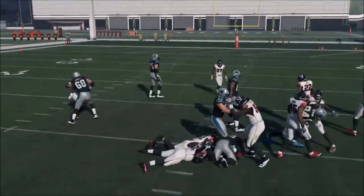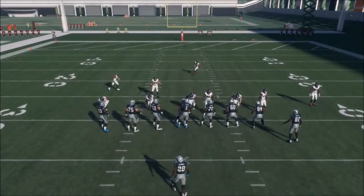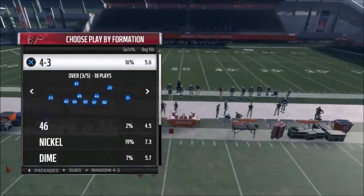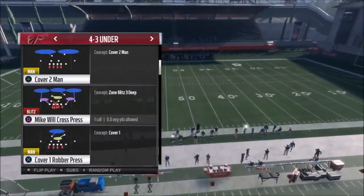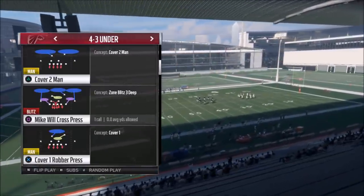And there we go — just a shutdown run right there. We'll move on. I'll show the other play I was mixing in. When I played this series, I was really labbing on the fly. At times when the quarterback was trying to get rid of the ball really fast, I found that the Mike Will Cross Press was a really good option, and I'll show you how I ran that.